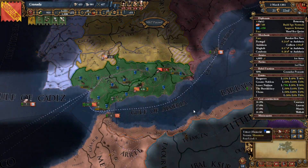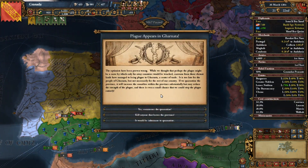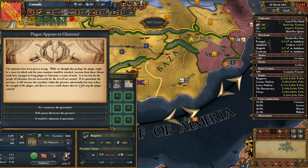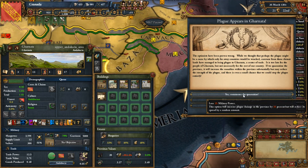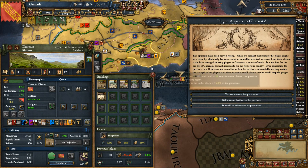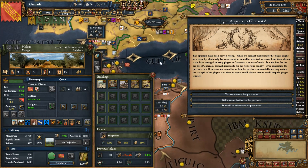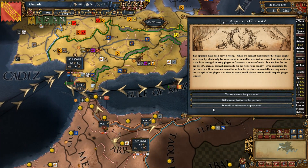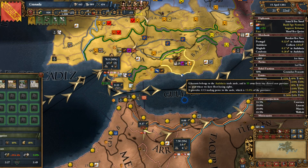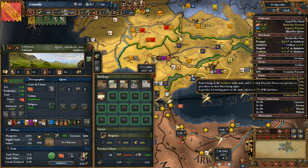We have other plague measures - consider training plague doctors. The first plague is always the worst. I'll go with that option just in case - plague doctors take some time to train so you can't just do it the second plague shows up on your shore. Oh no - plague showed up in Granada. I can quarantine Granada, which would cause massive damage to the city itself but prevent it from spreading as easily. I'm not going to do that because Granada is like the only city left aside from Malaga that has any population. So I'm going to be humane and wait for the damage to kick in.